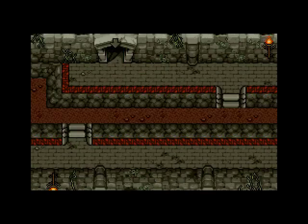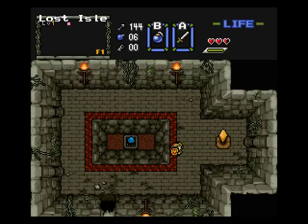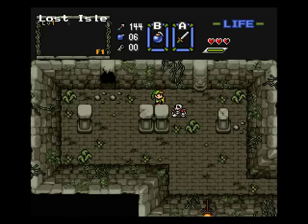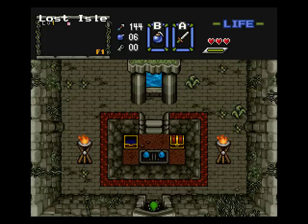Now we get — ooh, there's another floor. Oh, there's a little gel down there. Can I kill him? Yes, I can. Alright, so now that the water's drained, we have access to a significantly larger portion of the dungeon. There was a treasure chest right there — almost got caught by that Wallmaster. So let's go get that treasure chest and see what we get.